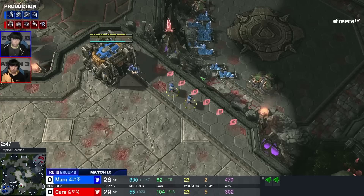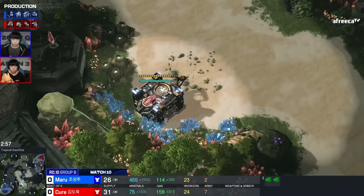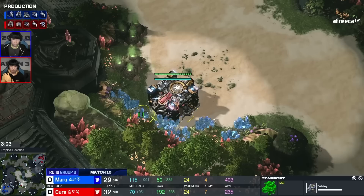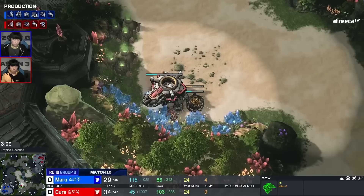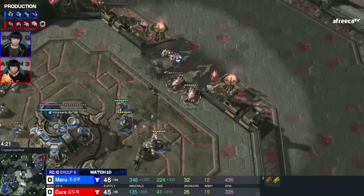There is a stargate wedged right next to the main base of Maru, which I assume is for a hellion drop or banshee. It's going to be a banshee — okay, banshee right away. All three options have play there: opportunities to get creative. If it's Gumio it could have been a battle cruiser. This is not just banshee by itself — this is banshee with cloak. There's a raven that's going to come out, and Cure is continuing to try to push.